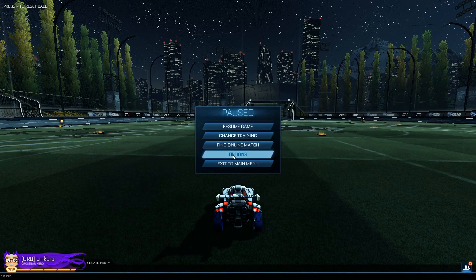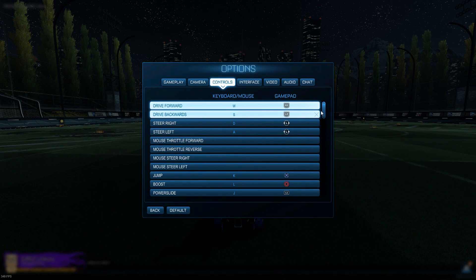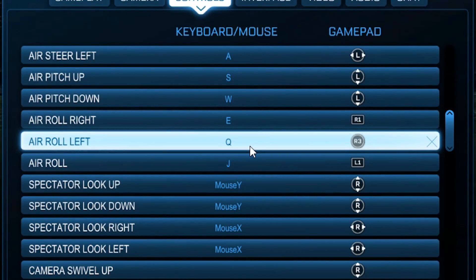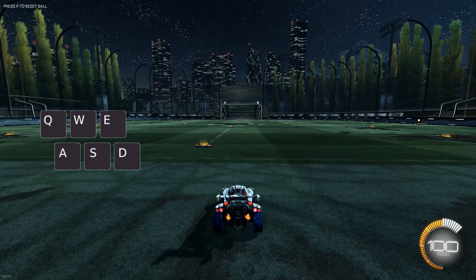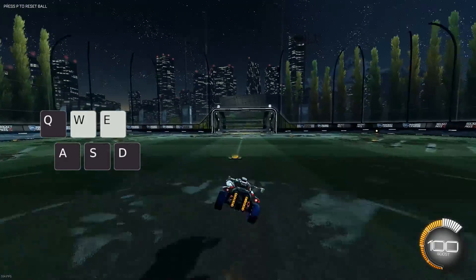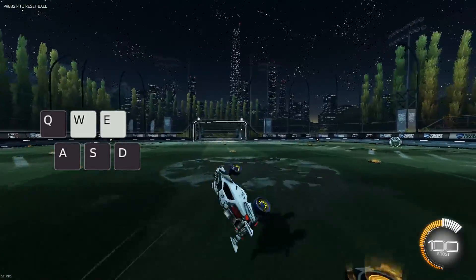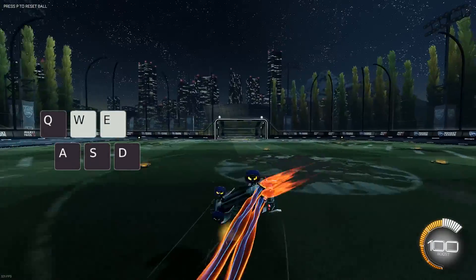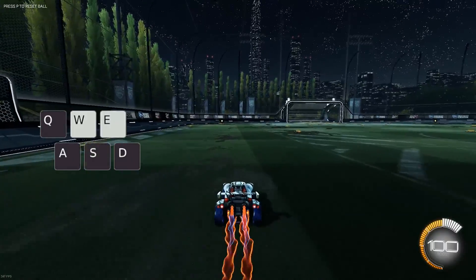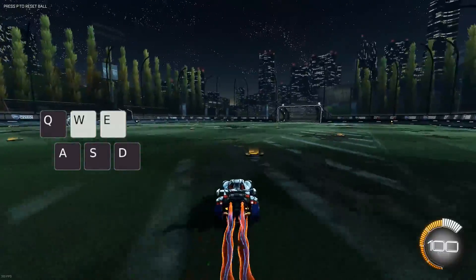How it works essentially: you have to have Q and E bound as arrow left and right — and I'm assuming that's a very standard keyboard setup for most people. Arrow right on E and arrow left on Q. So when you're going for the flip, you're holding W to move forward and then E at the same time, so it'll do something like that. So if we actually do a dodge it'll be more like that.